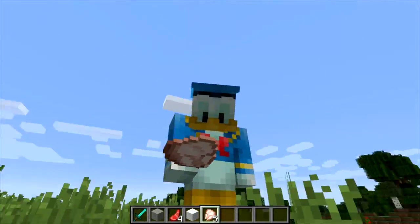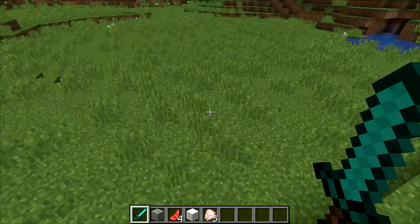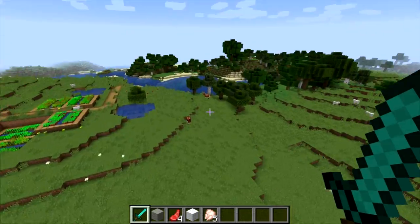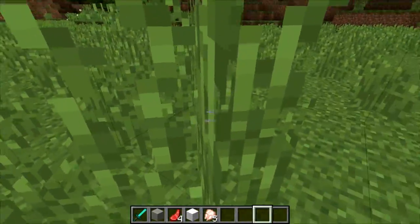I honestly want to torture Donald Duck by forcing him to eat that chicken — should I do it? Alright, first of all let me look for a suitable location to make the portal to Disney World. I think here is fine, I actually kind of want to do it near that lake over there. Yeah, right here behind this mountain.